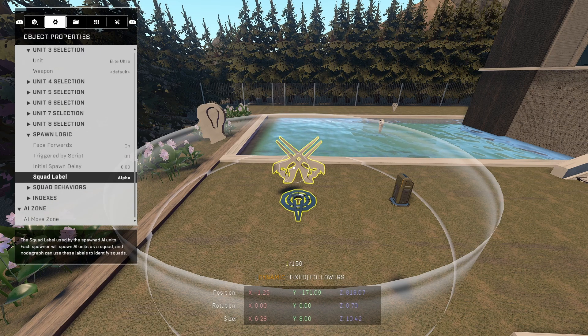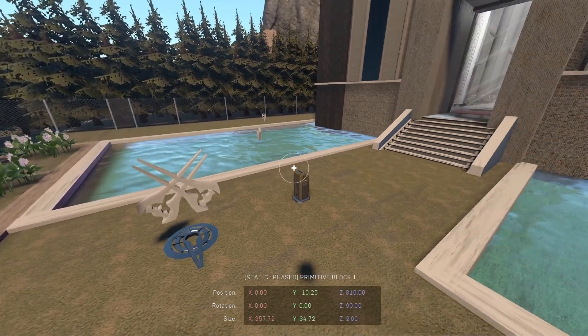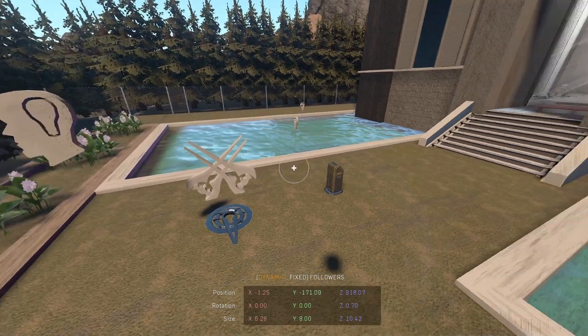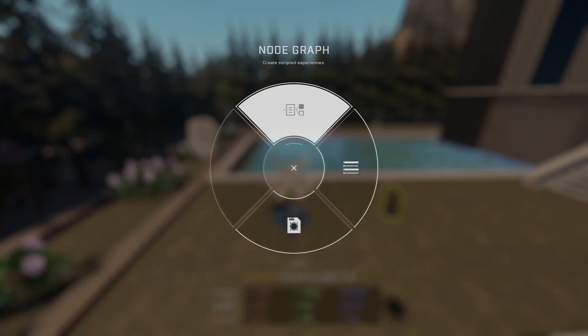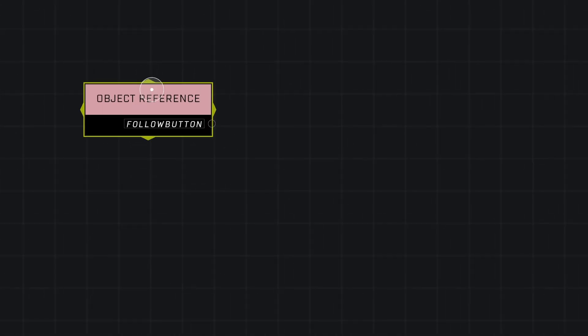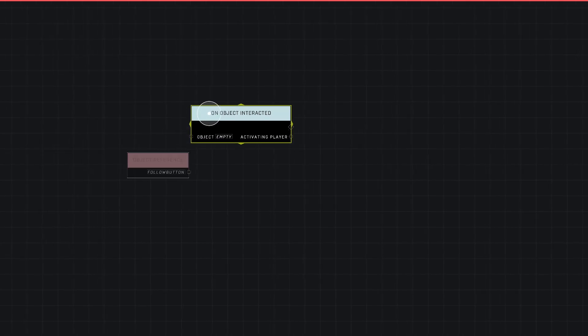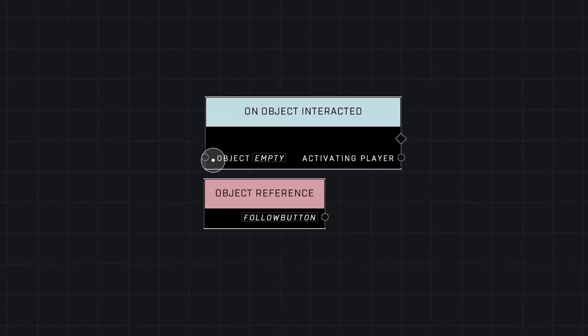You want the squad label to be anything you want, but you need to remember it — the one for the AI that you want following you. Make sure you remember what their squad label is. For me, it's going to be Alpha. That's all we need there. I'm going to trigger it with a button. There are other ways and I'll show you that in a bit, but right now I'm going to show you that I am triggering it with a button. I'm going to bring in my button with Y, and in order to activate it, I'm going to need Events Custom on Object Interactive. This is the non-important part of the script, because yours may look different — your trigger may be different. And now we're going to start on the part you will need.